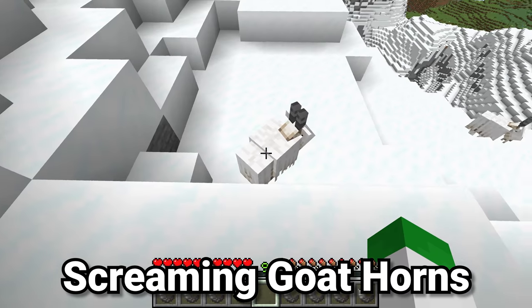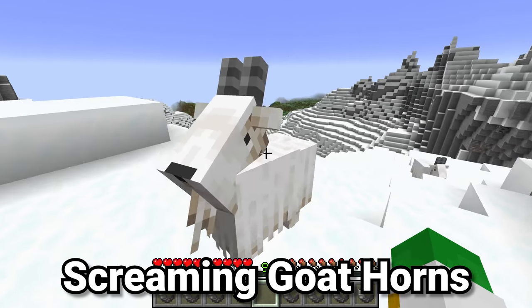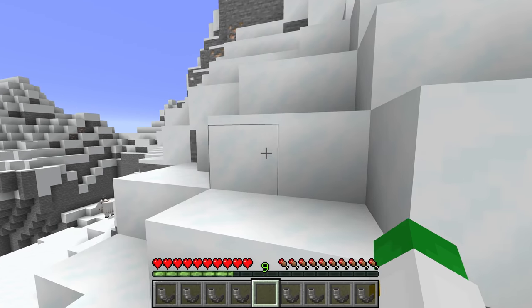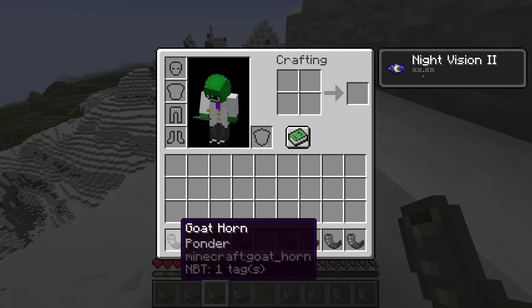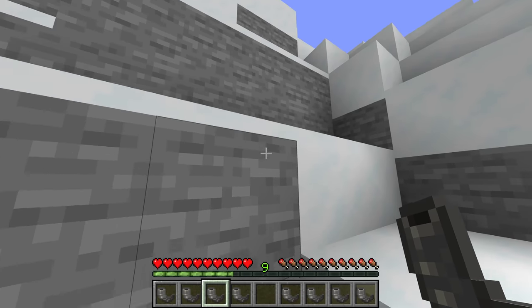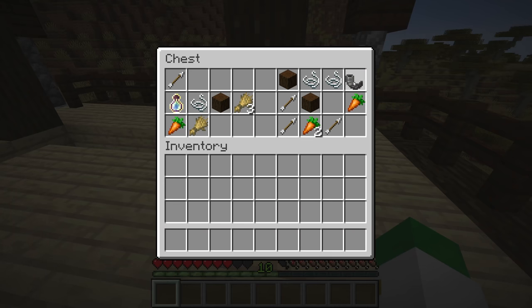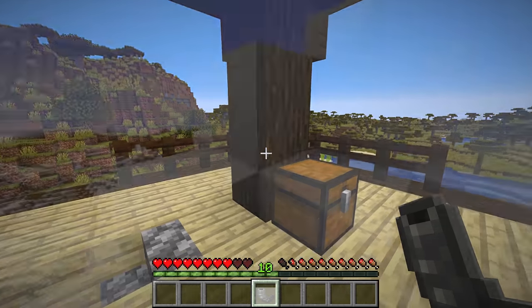Minecraft 1.19 has added eight types of goat horns, which drop when a goat rams into certain naturally spawned-in blocks. There are two groups: the first four types — ponder, sing, seek, and feel — are all dropped by normal goats, which 98% of goats spawn in as. These four standard types can also be found in the pillager outposts, making them somewhat common, although still a cool item to have.